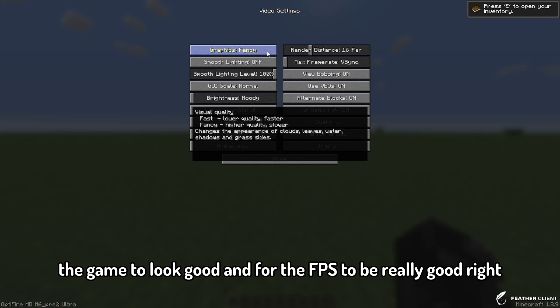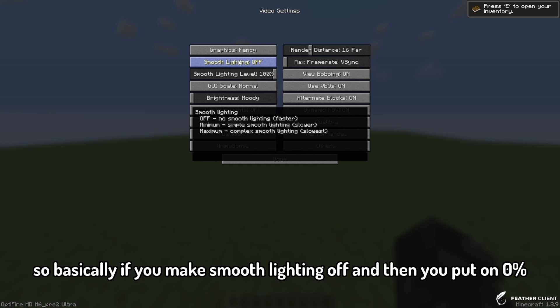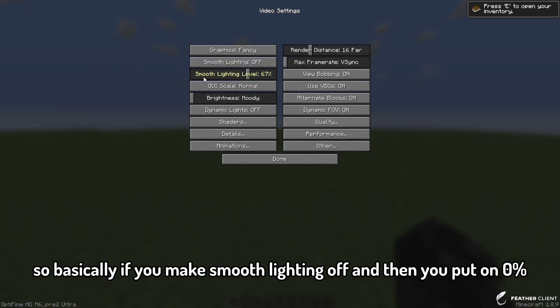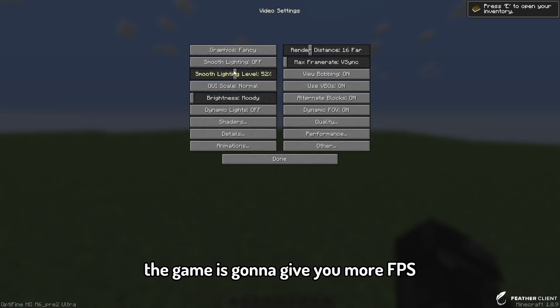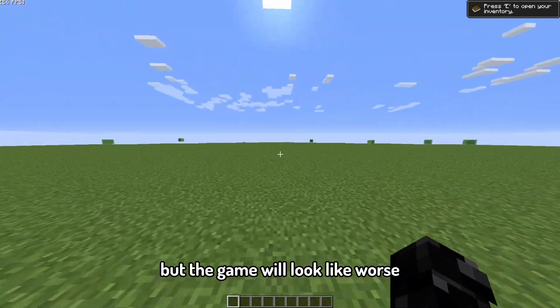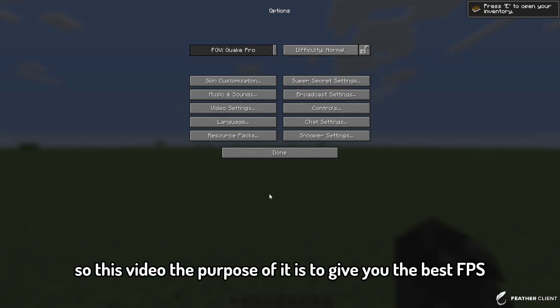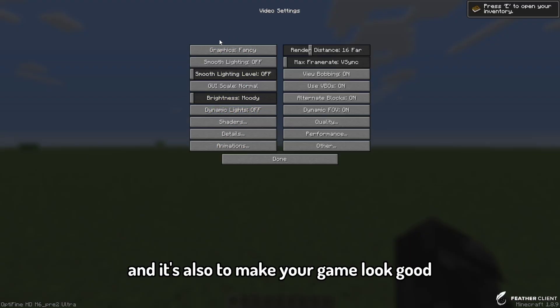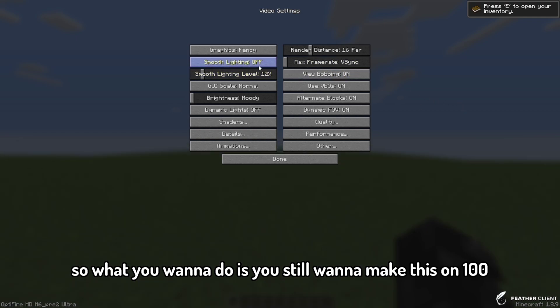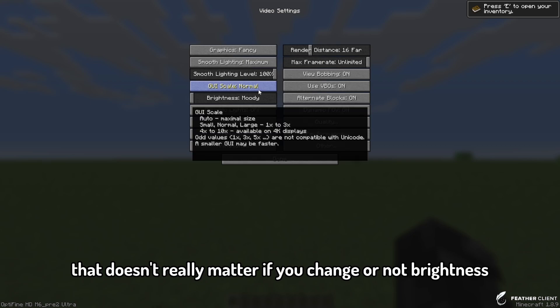Moving on to smooth lighting: if you make it off and put it on zero percent, yes the game will give you more FPS, but the game will look worse. The purpose of this video is to give you the best FPS and also make your game look good, so you still want smooth lighting on at 100%. GUI scale doesn't really matter if you change it.